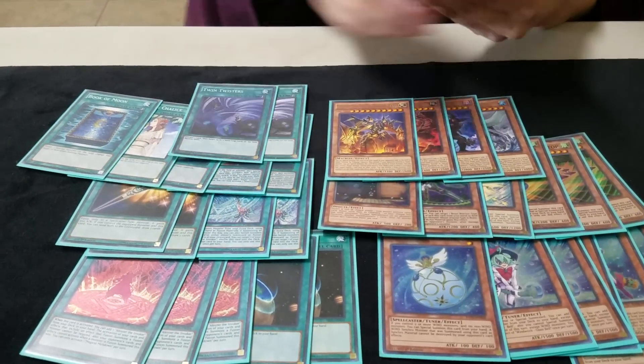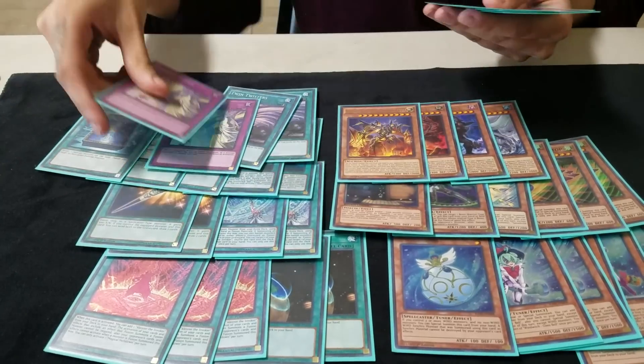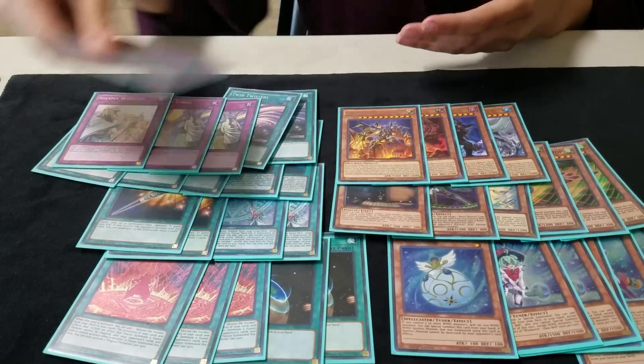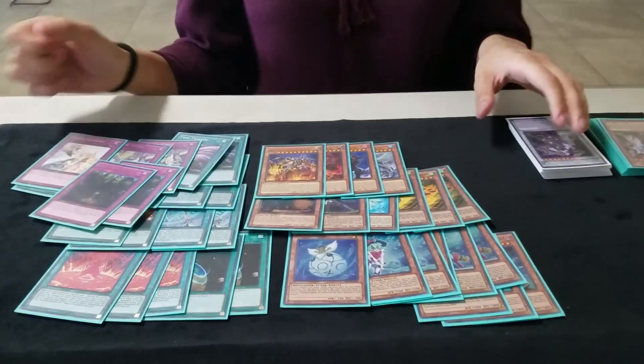And then two Twin Twisters, two Solemn Strikes, Solemn Warning, and two Lost Winds. Lost Wind is actually so good because you flip it and then when it's in the graveyard, when they summon a monster from the extra deck you can bring it back and negate. It's one of my favorite cards.